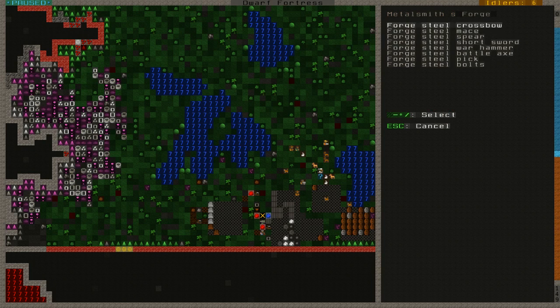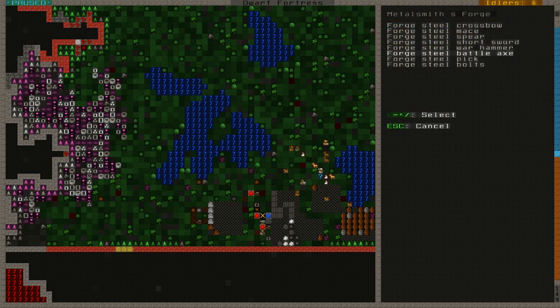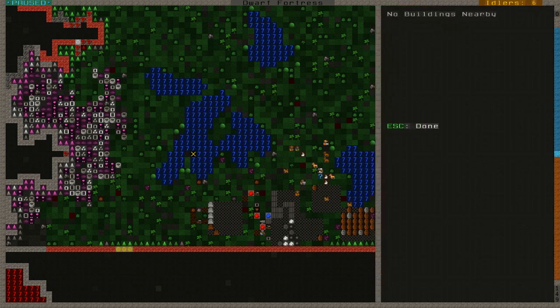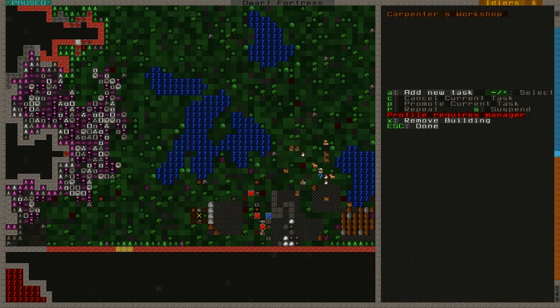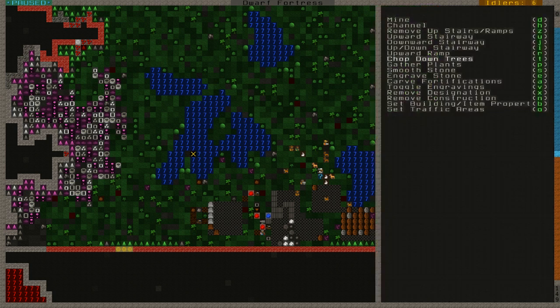Steel — battle axe first, just in case we run out of fuel. Well, we aren't running out of fuel, but just in case. And a steel pick. While that is happening the carpenter can create some beds we can put indoors when we get there. Let's make just three for now — we'll cut more wood soon.